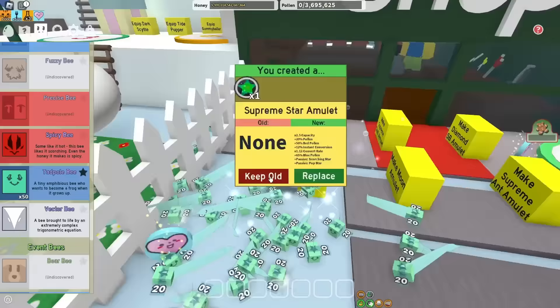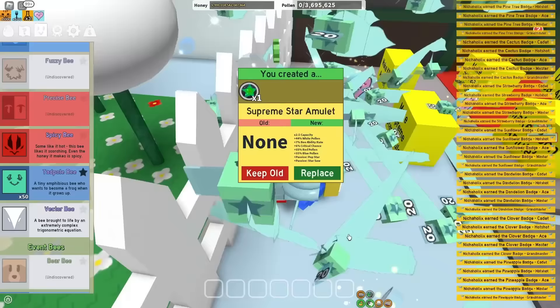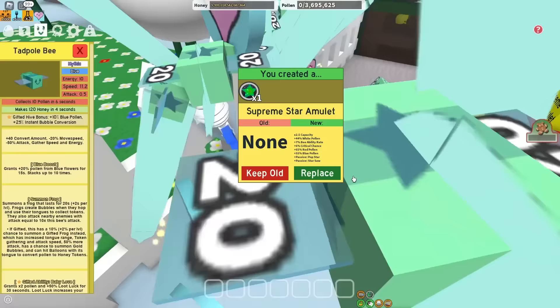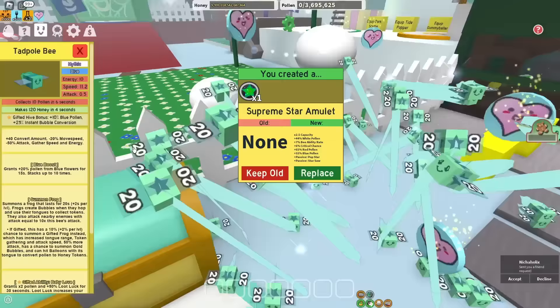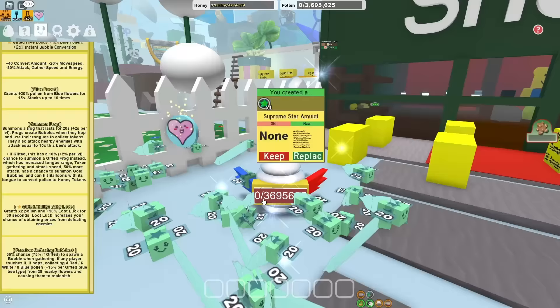Now the Supreme Star Amulet. Obviously, the best possible combination for a Blue Attack hive is Popstar and Sarsaw, so that's exactly what I have to get. My first Popstar Amulet, although it is kinda dog water — I get 7% Bee Ability Rate, which should give me 7% more Tokens. But what Tokens do I need? What is the Tattoo gonna spawn? Some more Bubbles? I don't think Bubbles do attack. I'm gonna replace for now but I'll try and go for something better.